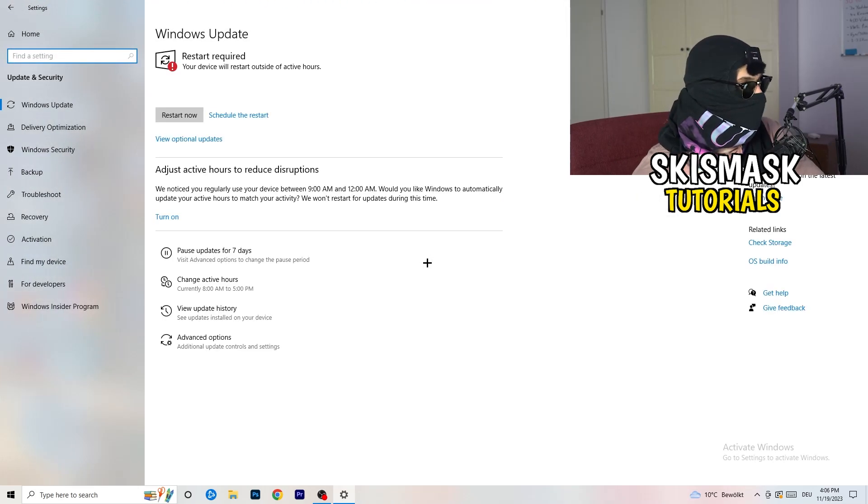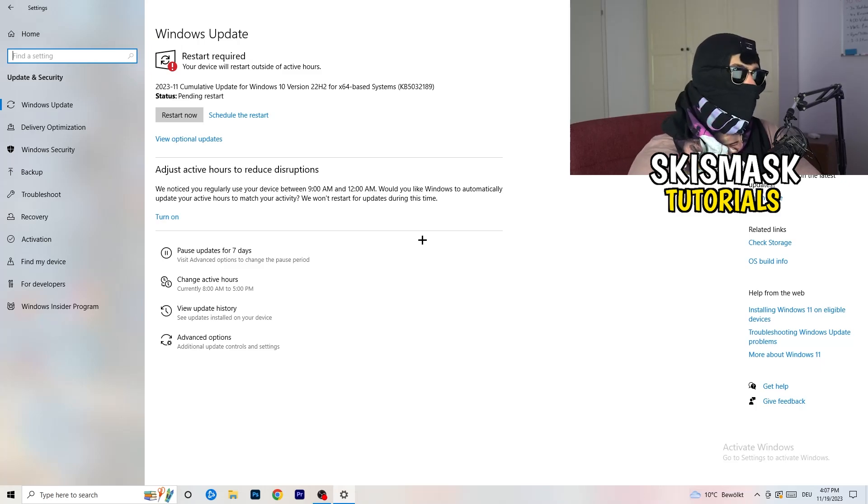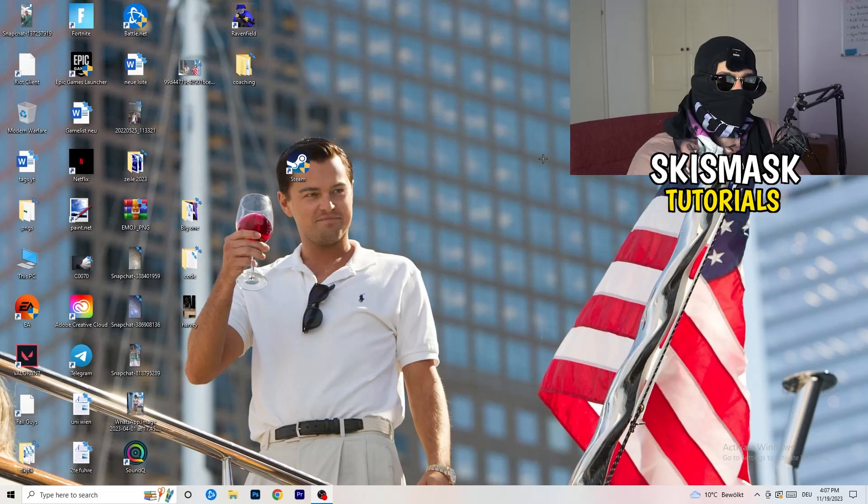Go back to Settings and click 'Update and Security.' Updating every single driver on your PC — especially Windows — will help you tremendously with any issue you're having. Update Windows first, then go to your graphics card driver. For Nvidia users, open Nvidia GeForce Experience and make sure you have the latest driver installed, since some games require the right driver version to run optimally.